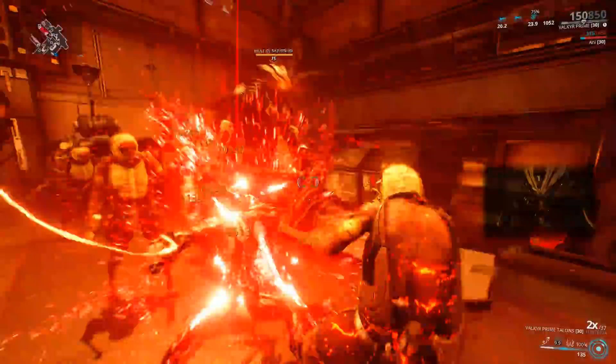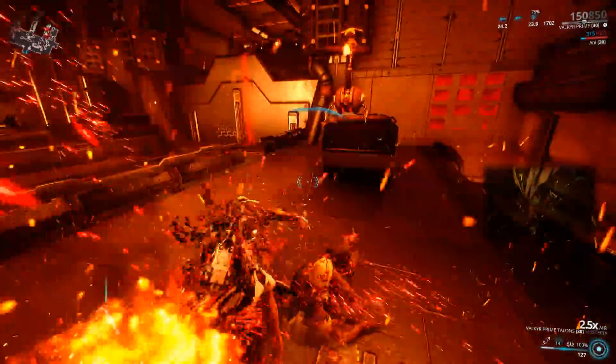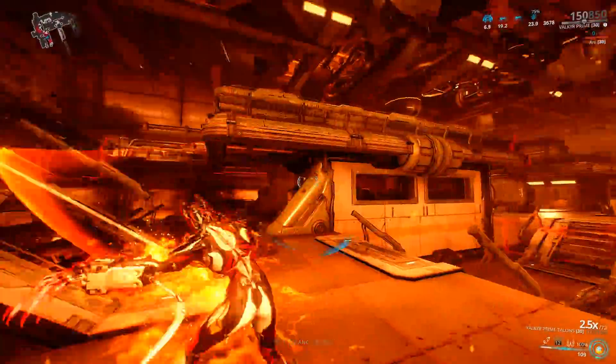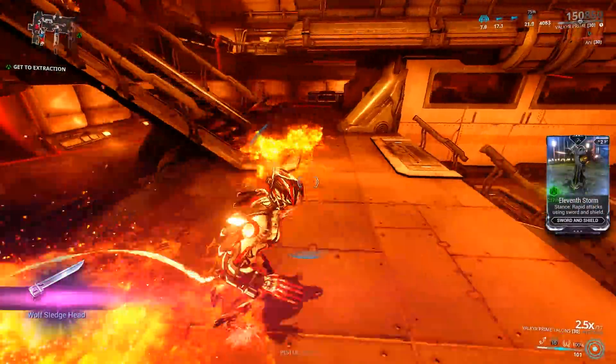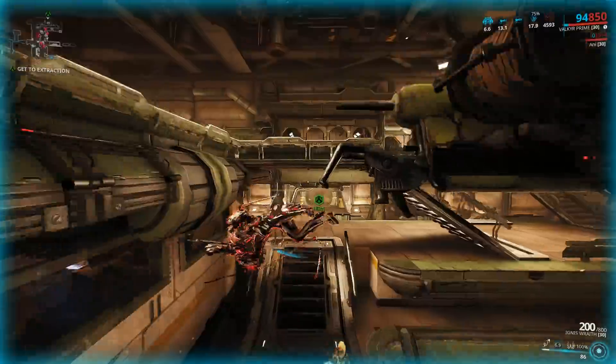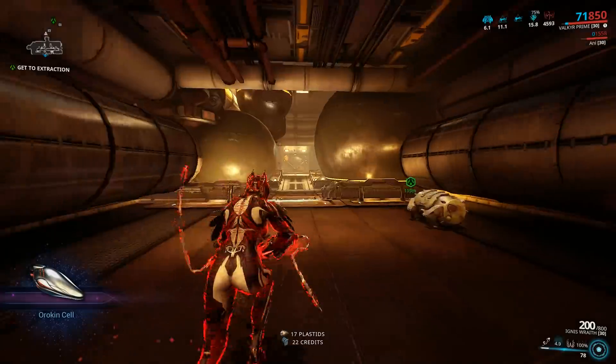When you reach the third and final room, you will finally get to fight the true Wolf. If you're running Valkyr, you're going to have an easy time taking him out. His level is sometimes up to 90, sometimes 75. I just got the Wolf Sledge head!